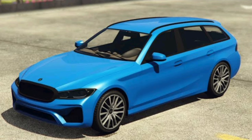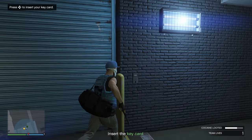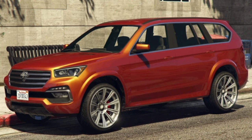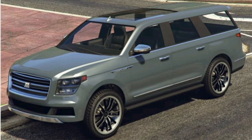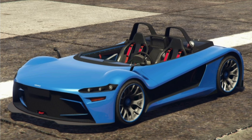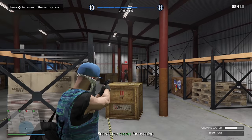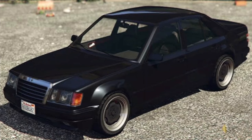For your test rides this week, starting off at Simeon's we have the Benefactor XLS, the Dunderry Landstalker XL, the Enus Cognoscenti Cabrio, the Hijak Ruston, and the LCC Sanctus. At Luxury Autos we have the Benefactor Vorschlaghammer and the Fathom FR36.